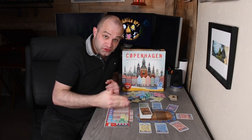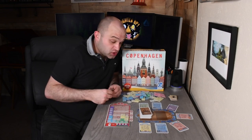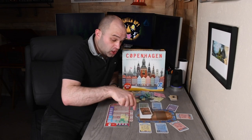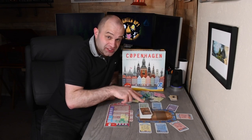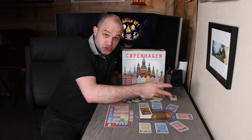These are what you're going to be using to build your facade. On your turn you have two actions. You can take two cards from the harbor over here, and to do that you've got to take two cards that are adjacent. These are adjacent, but otherwise there are no restrictions — just take two.